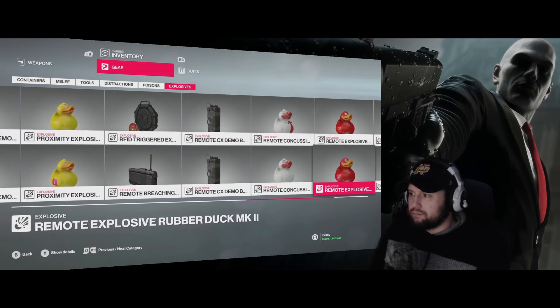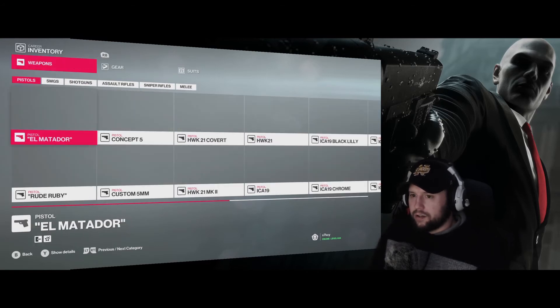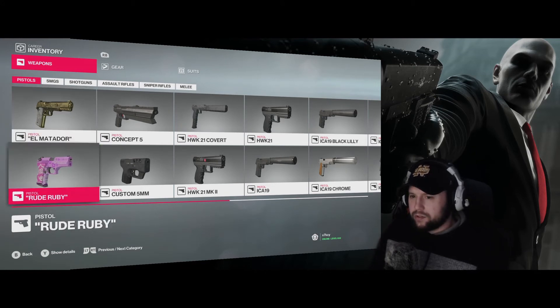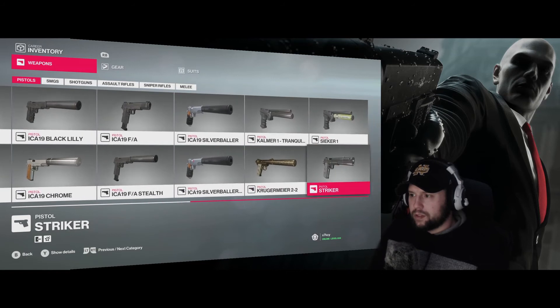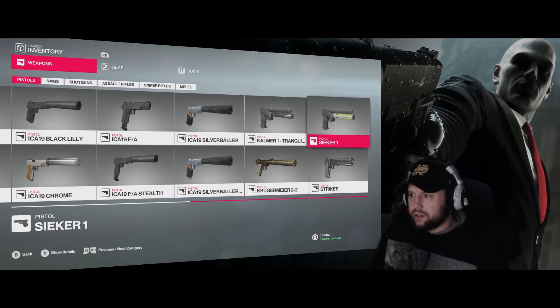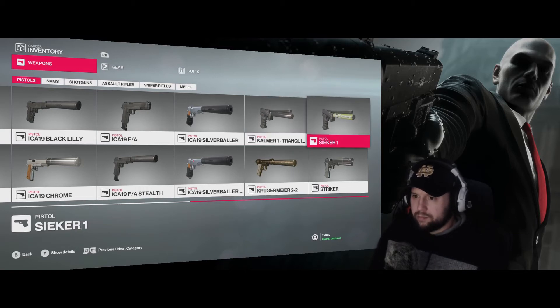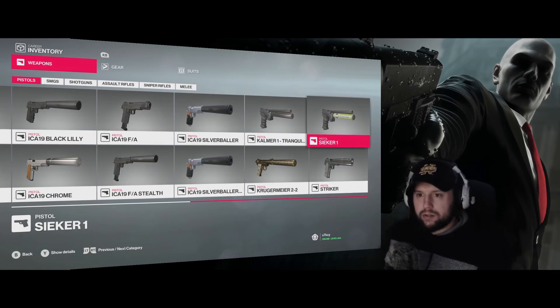Nothing here I can't get back, so that's fine. Onto weapons - El Matador was a contract one. Rude Ruby was somewhere in Whittleton Creek - I think that was a challenge unlock. Didn't really use the tranquilizer or the emetic gun very much. Used the Kruger Meyer a ton because it was the quietest pistol you could get. Overall they gave us three new guns in Hitman 3 so I'm not really left wanting for any pistols.